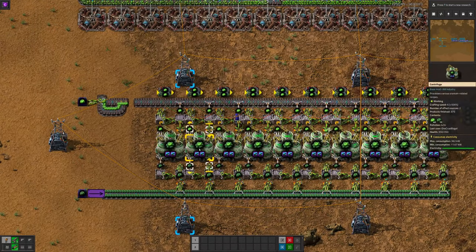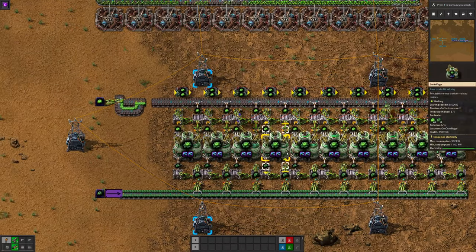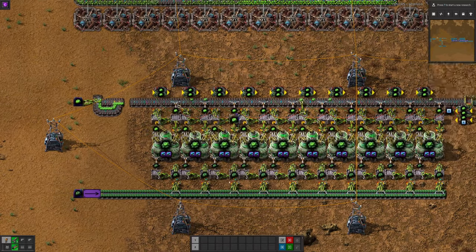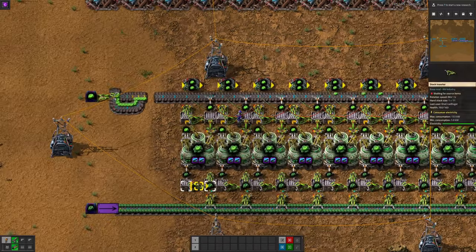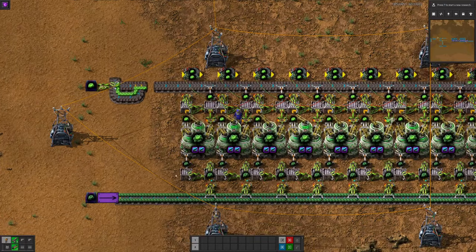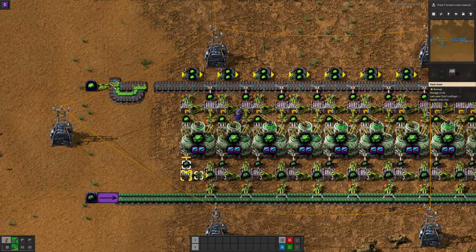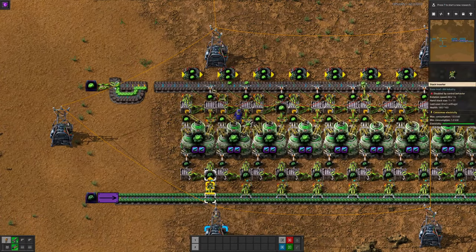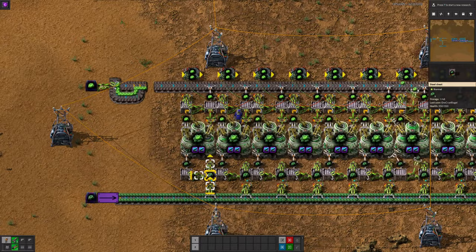Down at the bottom it's the same sort of idea — passing the Uranium-238 around in a loop and making sure there's not too much in the initial box. Nothing particularly extra to note there.